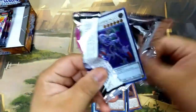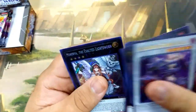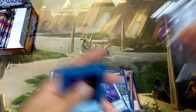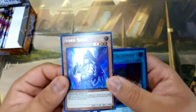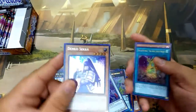Next pack: Archfiend Zombie Skull, Tsukiyomi, and a second Minerva! So good — second Minerva. Can we go for a third Minerva in this box? We have a Witch of the Black Forest, another Wolf, and another Denko Seka. So it went Minerva, Denko Seka, Minerva, Denko Seka for the last four secrets — pretty cool.